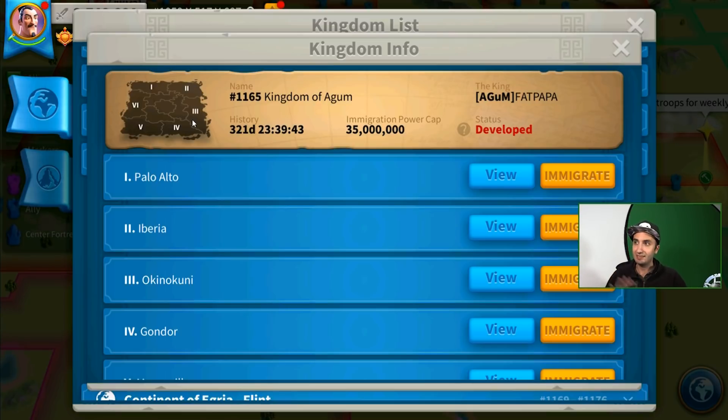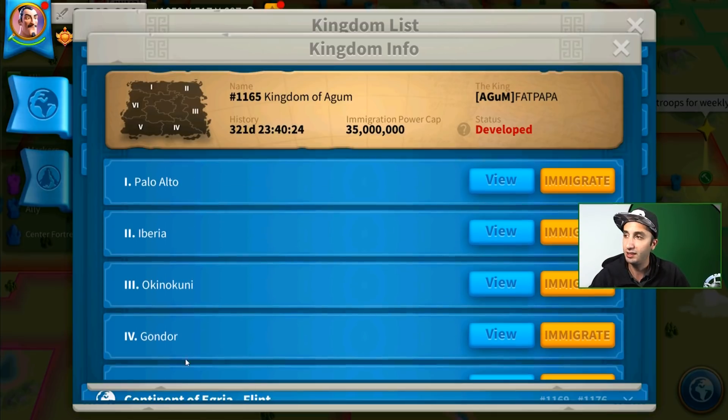Friendly reminder: not every alliance has access to all of their zone ones. I made the mistake with this account — I jumped into a random area that I didn't have access to through JWM. So I had to go into a different alliance that had access to zone two, get myself into zone two, then into another alliance that got me into zone three, and only then could I get to JWM. Remember to keep an eye on where there's access for your alliance or sub-alliance, and then migrate there by clicking the immigrate button.